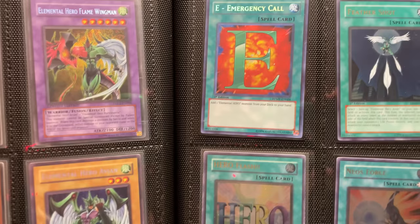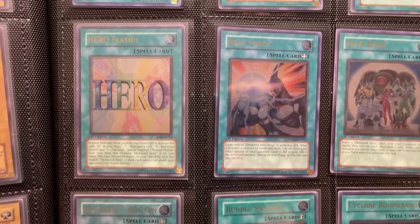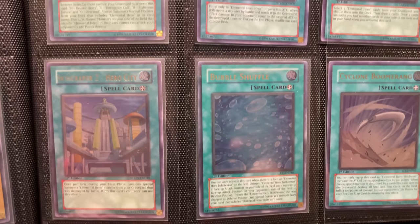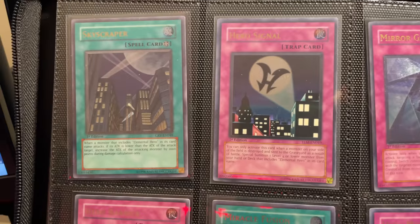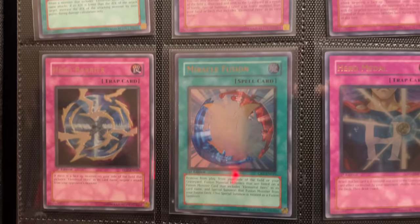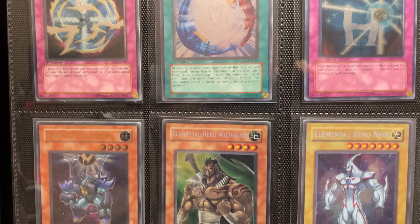Sparkman, all the Vanillas, the Emergency Call, the Hero Blast. Skyscraper is pretty cool for the heroes — if you played that in a Skyscraper hero deck back in Edison. Miracle Fusion is really, really nice. I'm going to end up holding on to that one for my Edison deck.